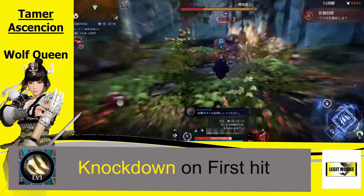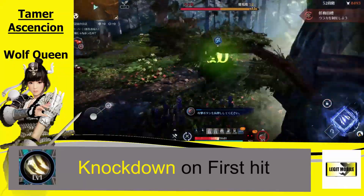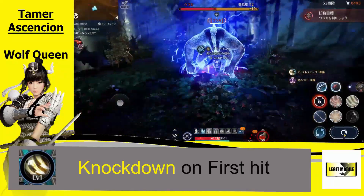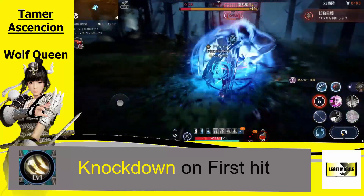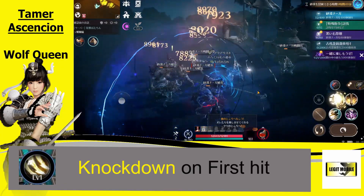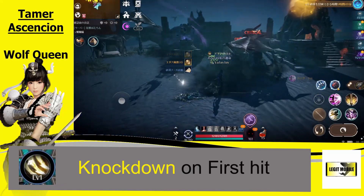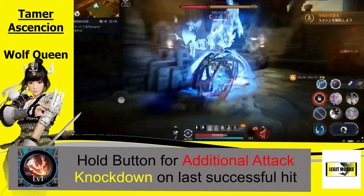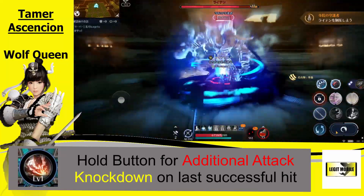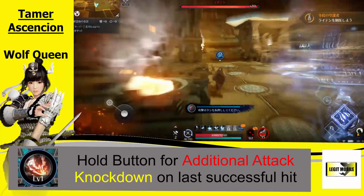Up next, this skill comes with one charge on a six-second cooldown time. It does 355% damage on four hits and applies a knockdown. This skill does have some AoE in the frontal area, so you could use it in PvP if you want to get some CC because it does apply that knockdown. The next skill — if you hold the button in, you get an additional attack and a knockdown on the last successful hit. It has two initial charges on an eight-second cooldown time.